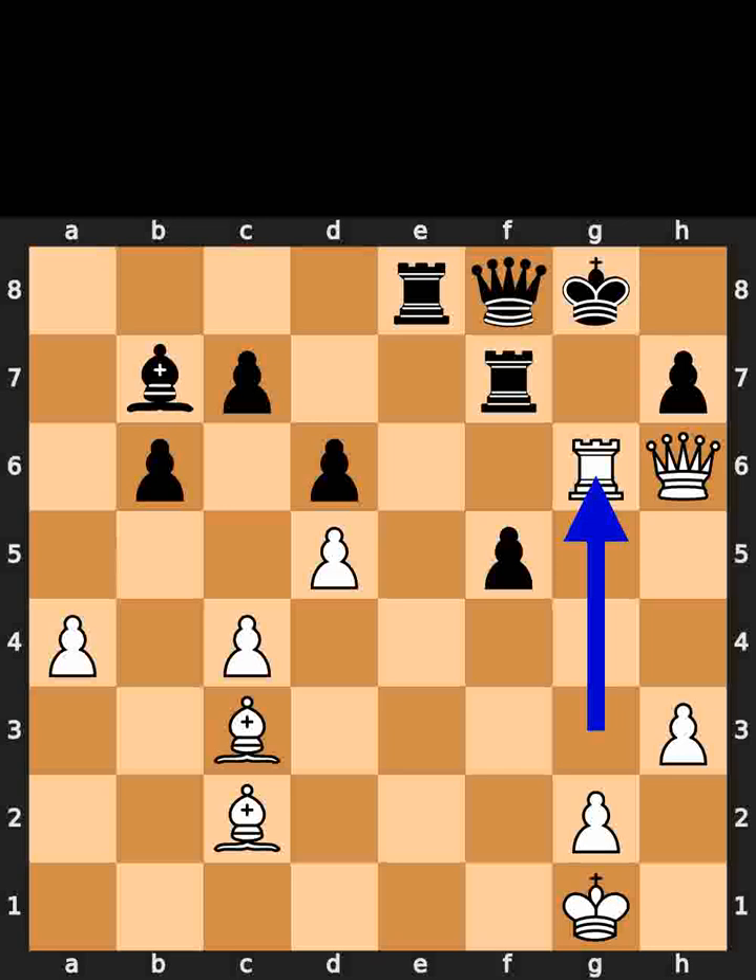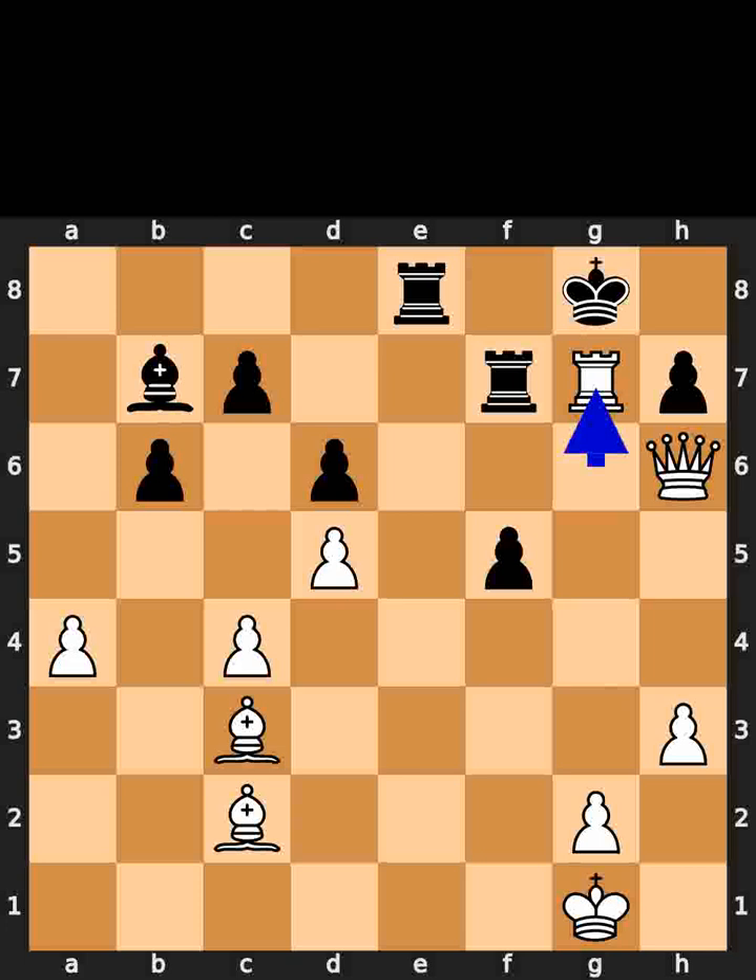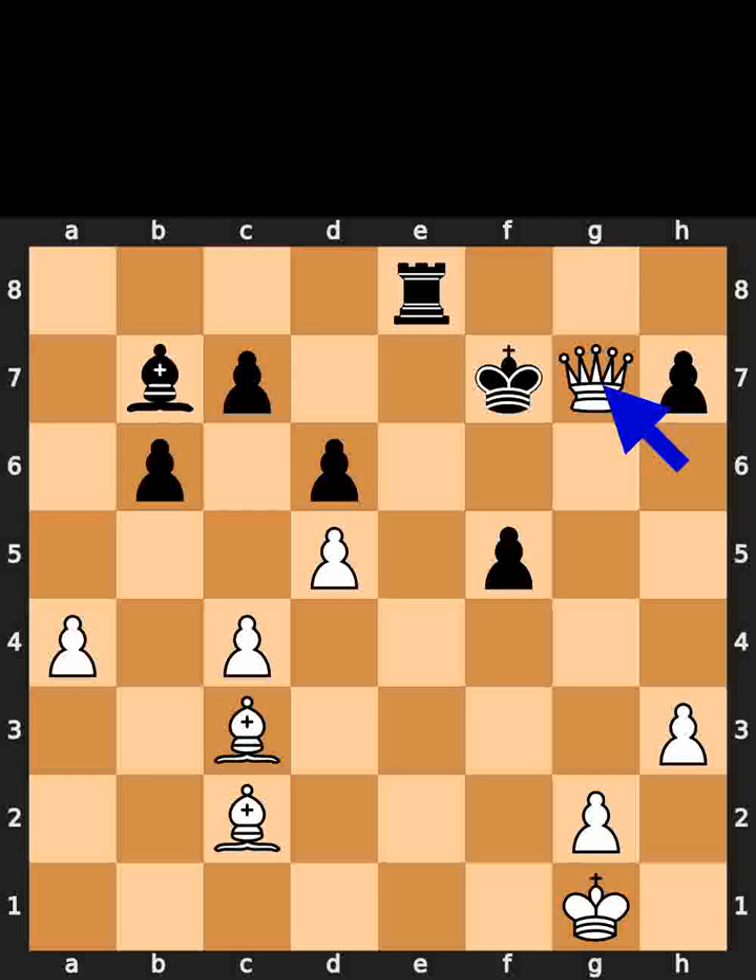White takes the pawn on g6 using the rook, with check. Black plays queen to g7. White takes the queen on g7 using the rook, with check. Black plays king to f8. White takes the rook on f7 using the rook, with check. Black takes the rook on f7 using the king. White plays queen to g7, checkmate.